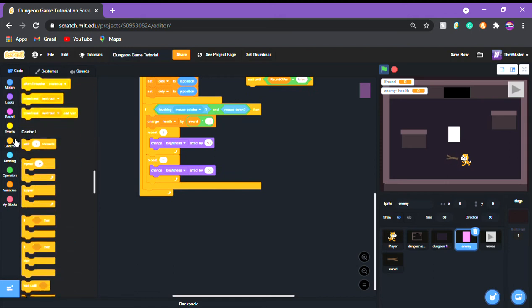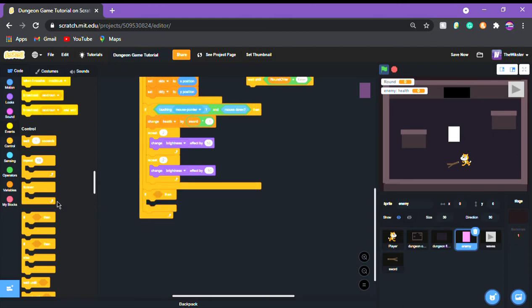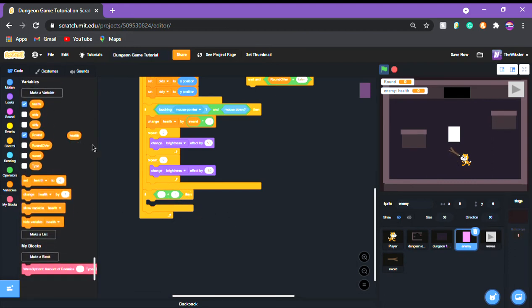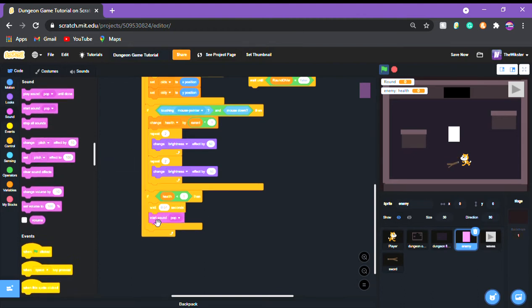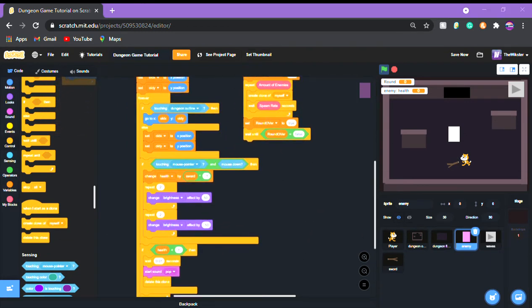Now we're gonna get the death system. Add an 'if' with a less-than block: if health is less than 1, then wait 0.01 seconds, play whatever sound you want for your enemies, and then delete this clone. There we go — we have the death system.